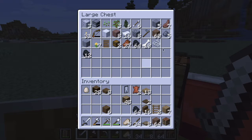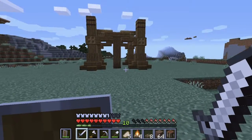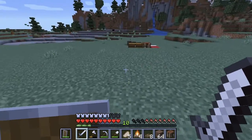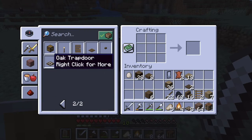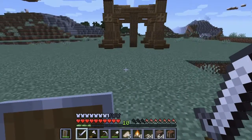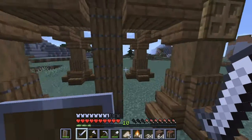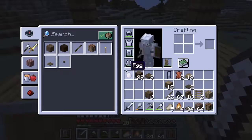Got coal, some sticks. We need logs — oh, we got all of them. One, two, three, four. We need some more oak trapdoors. There we are, 34 — that's a lot. Alright, we could just go, and then just the right amount of blocks, just so you don't step on this.